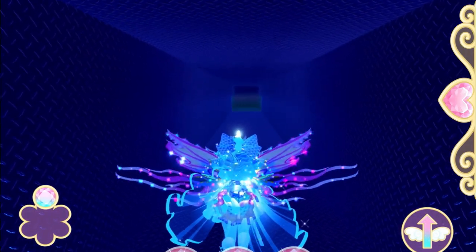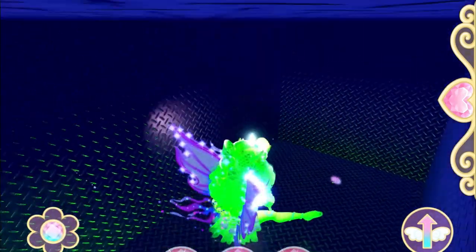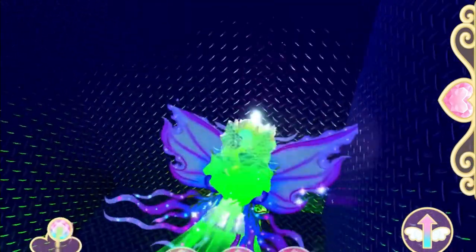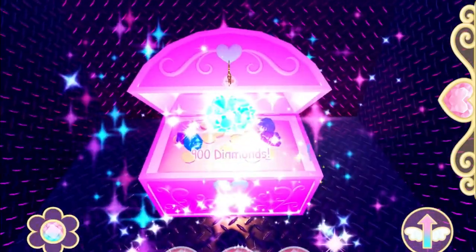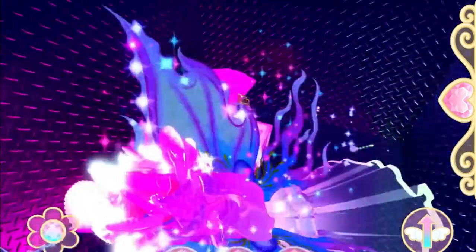Over here in this corner it looks like there's nothing — no chest, just a wall. But all you gotta do is walk through the wall because it's an invisible wall. Inside this first chest is 900 diamonds. This is the bonus chest I mentioned that you'll get on the way.